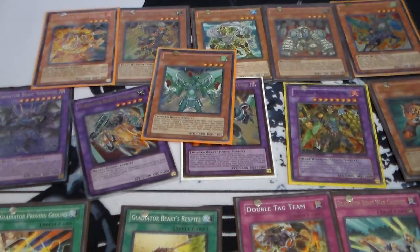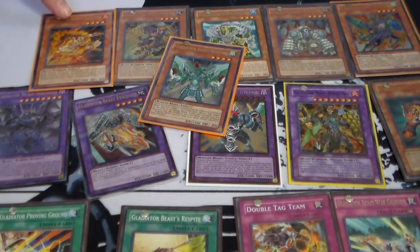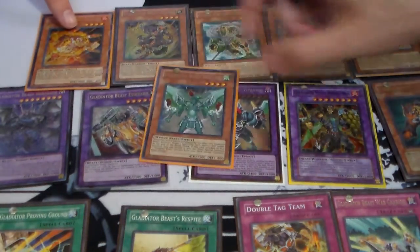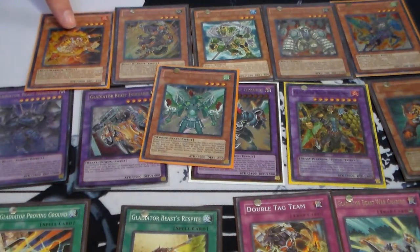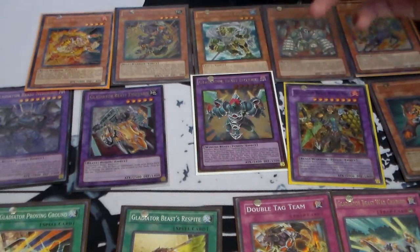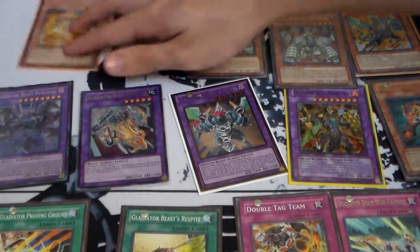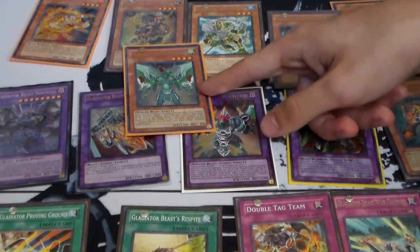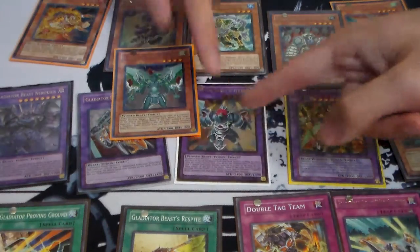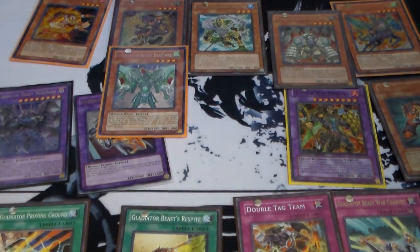Bestiari was at one for the longest time for some random reason. They're all heart and soul basically, because they all need to go into each other. I think Bestiari was at one because of Geyseris — because Bestiari is required to summon him. Yeah, Bestiari is required for Geyseris.